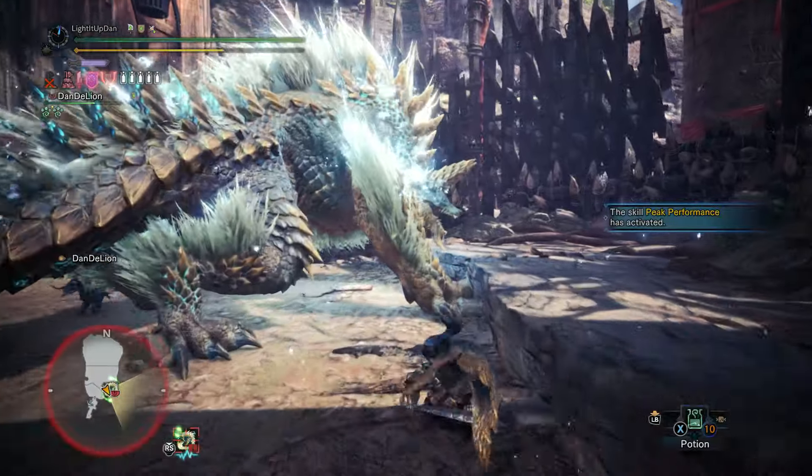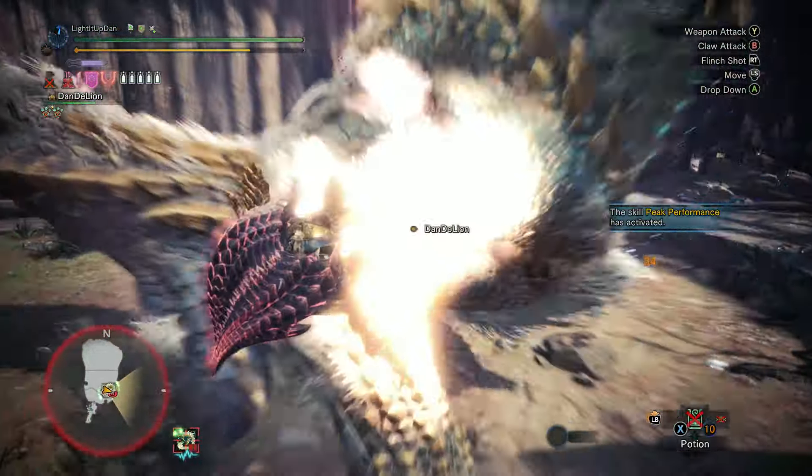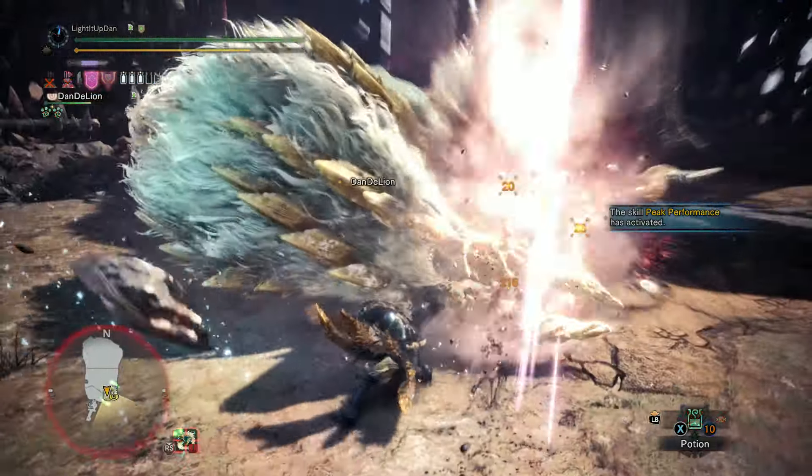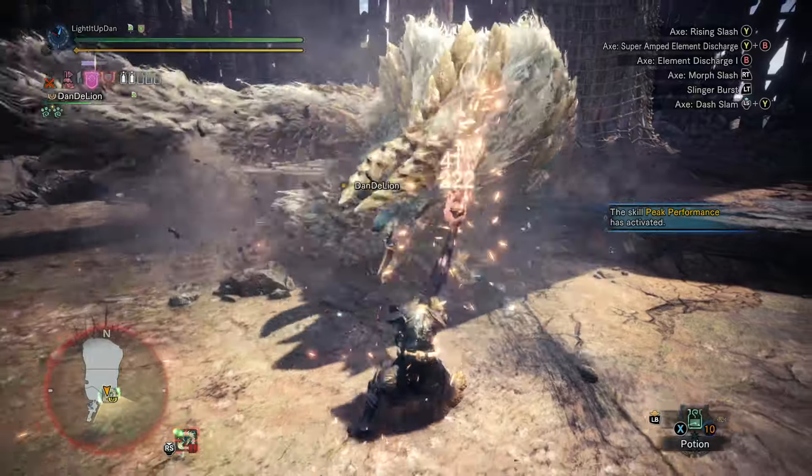There's one ability the weapon has in particular that I really want to focus on today. It's called Savage Axe, and it's a mode that transforms the weapon not only into its axe form, but into a spinning pizza cutter axe form.